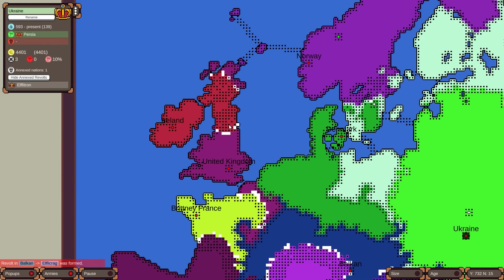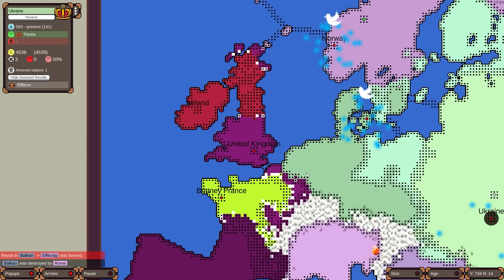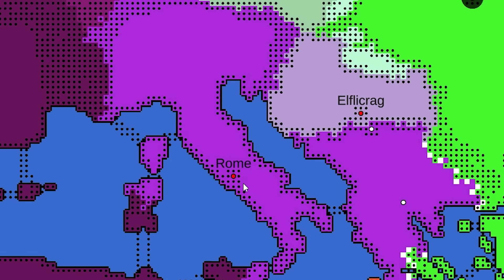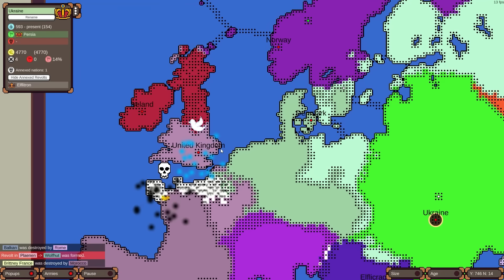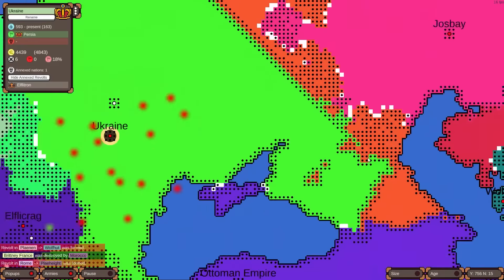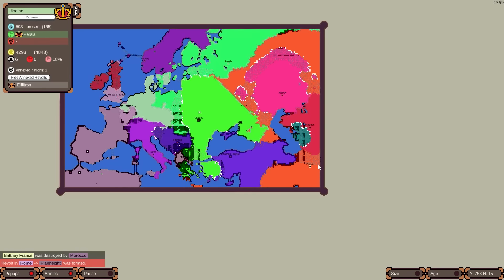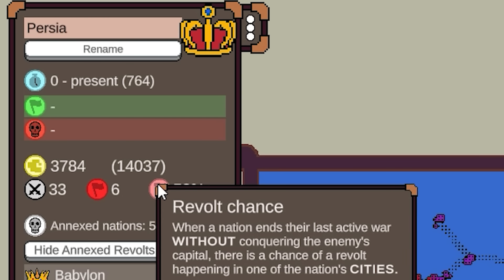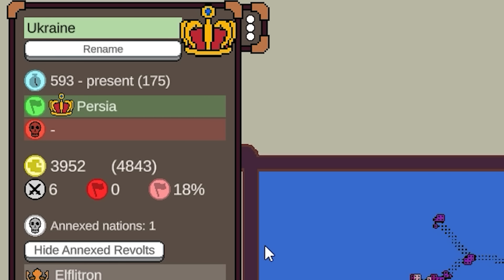Ireland is huge. Rome finally died — wait, no. The Balkans were destroyed by Rome! This is the craziest Roman game I've ever seen. Rome was so small for a long time there. Switzerland finally collapsed. Ireland is dangerously close to London. Massive revolts happening in Persia — what is even going on? They got too big. Persia's revolt risk is still 58%. Russia also has it pretty high. Ukraine's only at 18. Ottoman Empire and Ukraine are now going at it — the Ottomans have Crimea and they're moving up south to north.